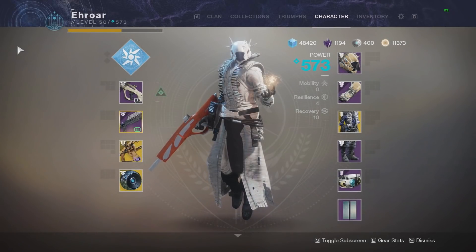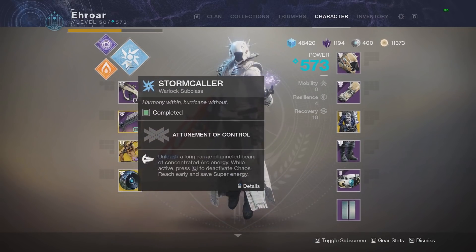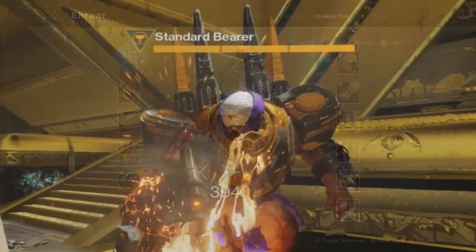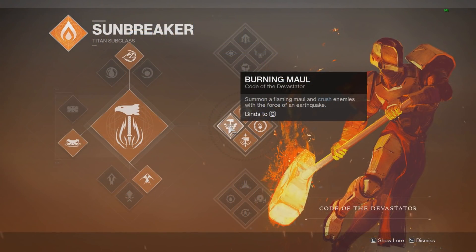Today I'll be breaking down all nine of the new supers in Destiny 2 Forsaken, comparing them in terms of damage per second and total damage. I'm not going to look at any exotics, just the raw damage of each super. I'll be testing on the Prestige Leviathan standard bearer, treating him as 300 total health — each bar is 100 health — as a better way to estimate super damage.